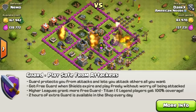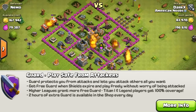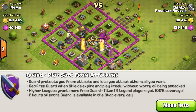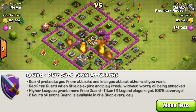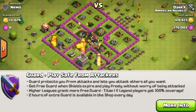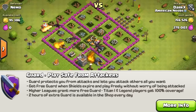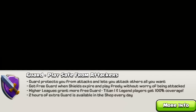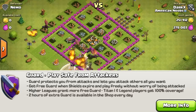Now let's talk about Guard. Guard is like another shield, but it gives you a time limit after your shield ends — you can attack anyone, but you can't get attacked. It can range from 15 minutes to 2 hours. This is really good for players that don't want to get attacked after they've been raided, and it helps lower players farm a lot better, even though the farming shield is gone. Also, now you can attack with your shield on, but it takes away 3 hours of the shield — which is more reasonable than before, where attacking would remove the whole shield.